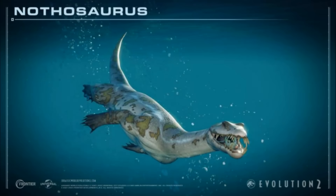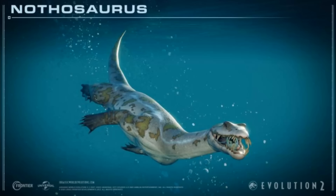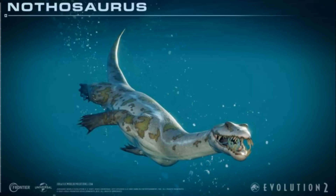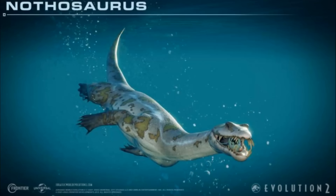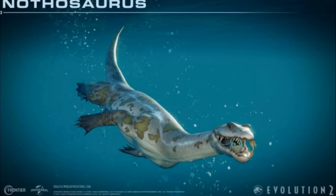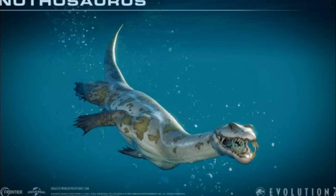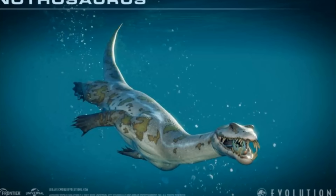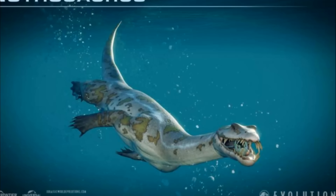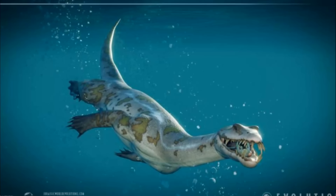Probably my favorite on this list: the Nothosaurus. Look at those teeth. This nimble distinctive predator roamed the shores of the late Triassic, propelling itself forward with webbed feet. A bioluminescent skin is also available, which is great — I believe only the Styxosaurus currently has bioluminescence for marine species. Taking a look at the model, it's so identical to Camp Cretaceous. Hopefully its database entry says it comes from Camp Cretaceous. It looks like a Jurassic World variant of what we see in Camp Cretaceous, and I love it.